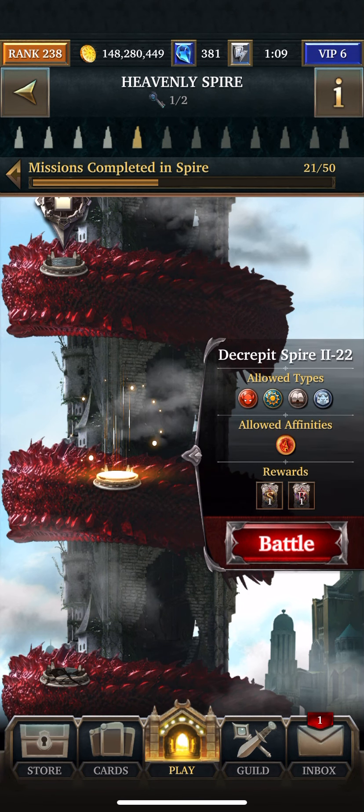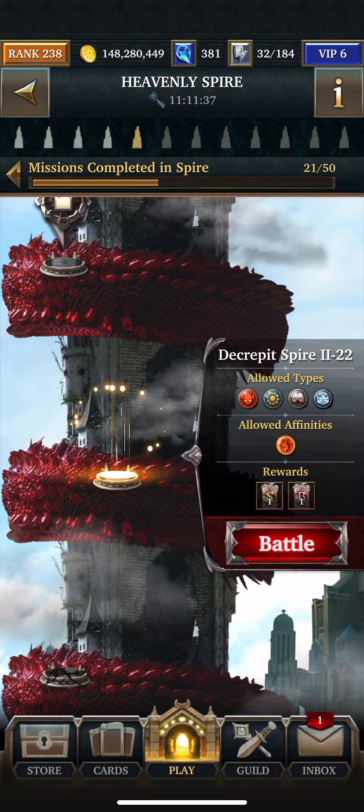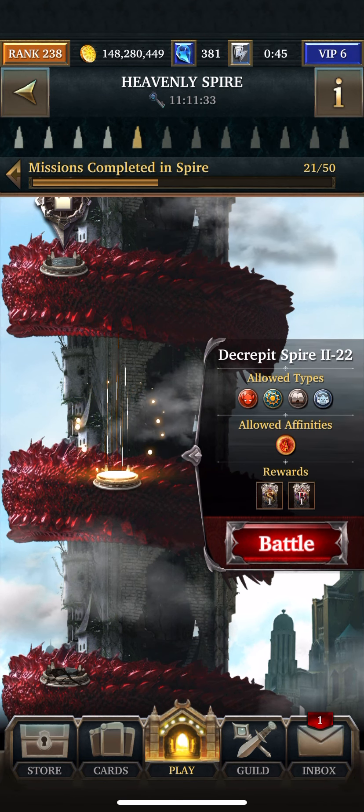Hey guys, it's NinjaNanas. I'm about to do Decrepid Spire 2, Floor 22, 5th Tower. There's no Aegis for this, so it should be relatively easy.